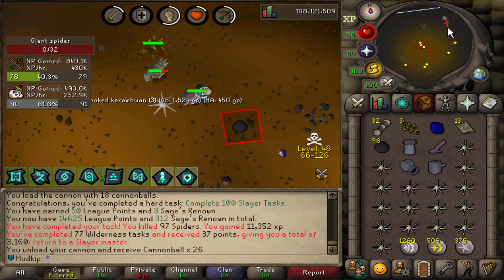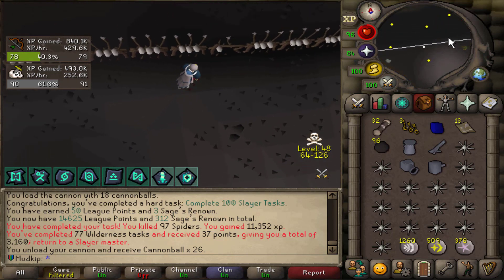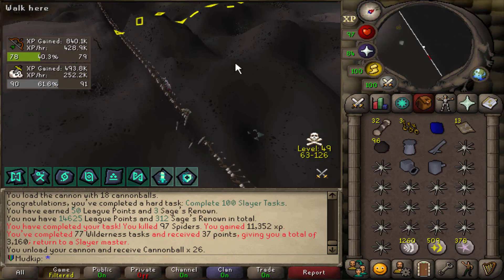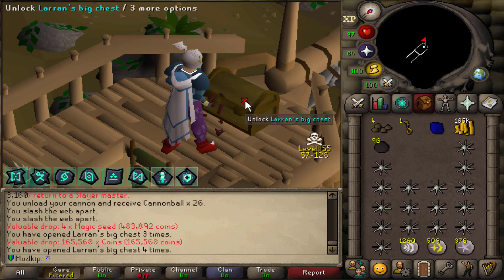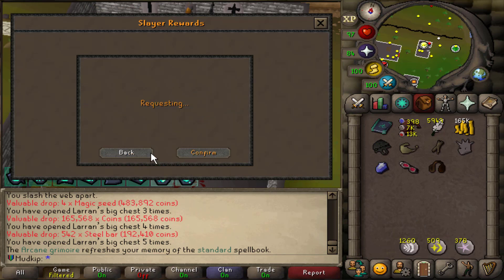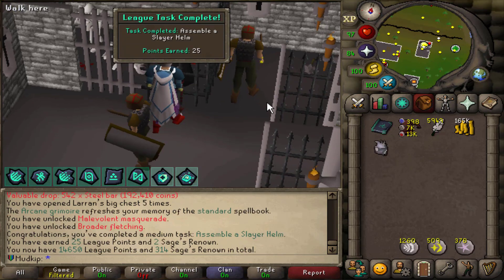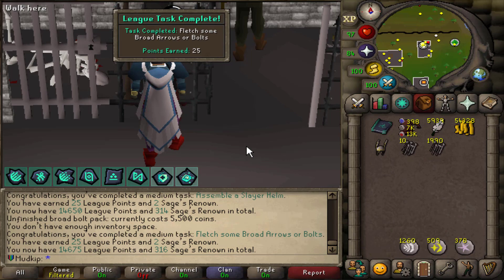Complete 100 tasks - we can get out of here now. I have over 3,100 slayer points, and I knew it's something I eventually wanted to do on the account, so we have it done and shouldn't have to worry about slayer points for the rest of the league. Three Leron's keys to open - no uniques. The two things I'm going to unlock are the slayer helm for 400 slayer points and broader fletching for 300 slayer points. I have everything here to make the slayer helm - 25 leak points. I'll buy some broad bolts and we get 25 leak points for that too.